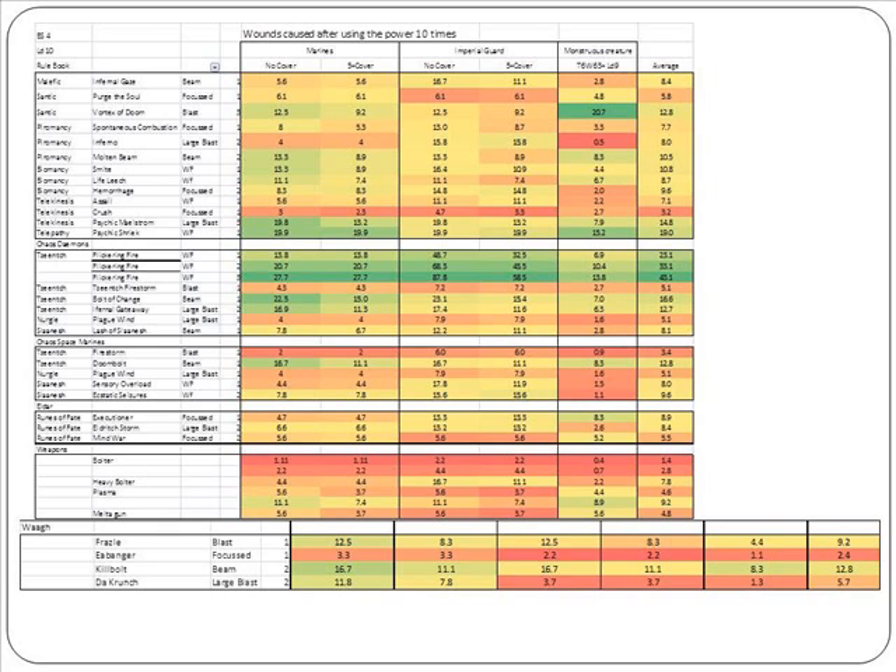Against Imperial Guard, Orcs are better than average. Against Space Marines, Orcs are below average. Against Monstrous Creatures, only the Kill Bolt is better than average. The last column is the average of the previous ones, and as an overall average, the powers of Orcs are not the most powerful and will not be in the top three or four powers.